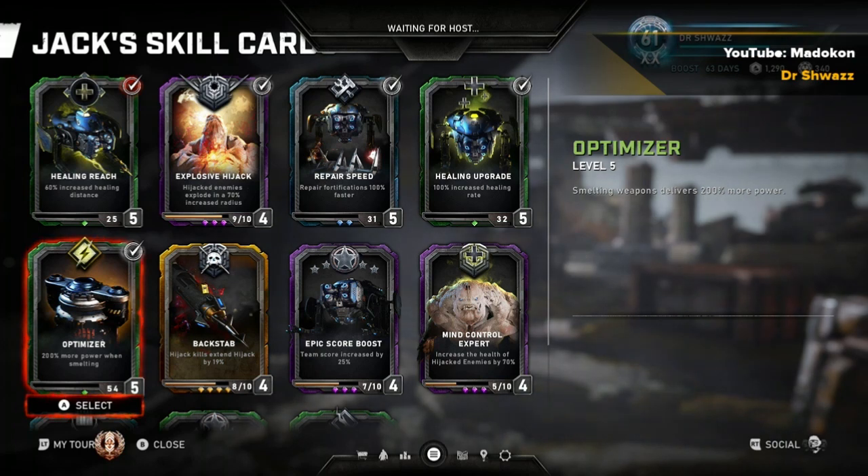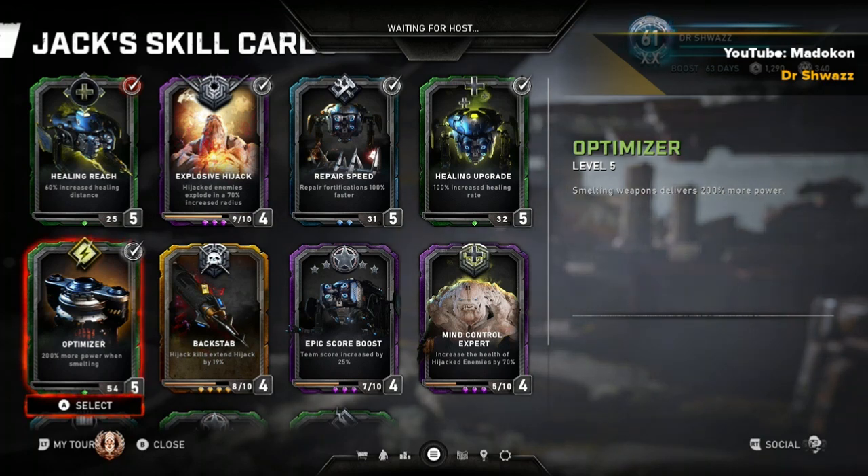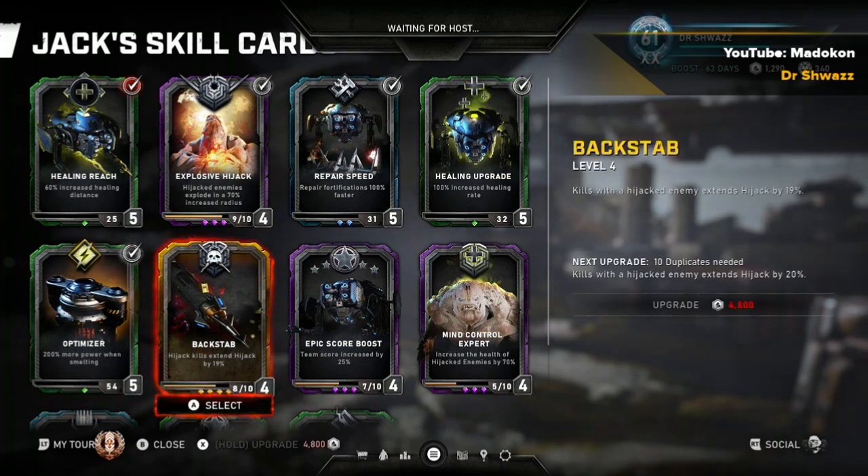Optimizer is probably Jack's most important card. At level five it uses 200 more power while smelting. I made a video on what the best weapons are for forging, so be sure to check that out if you haven't.